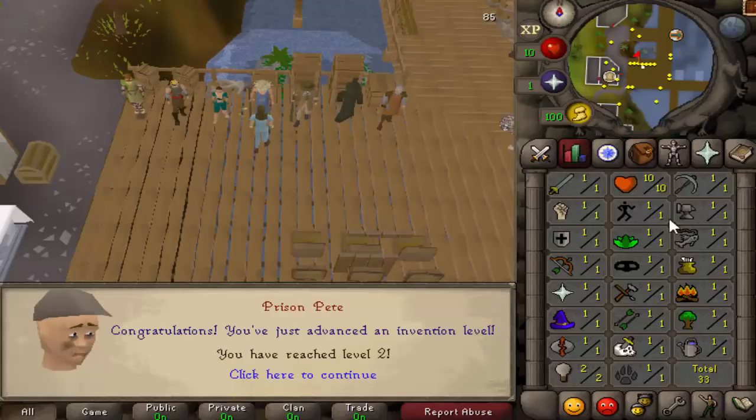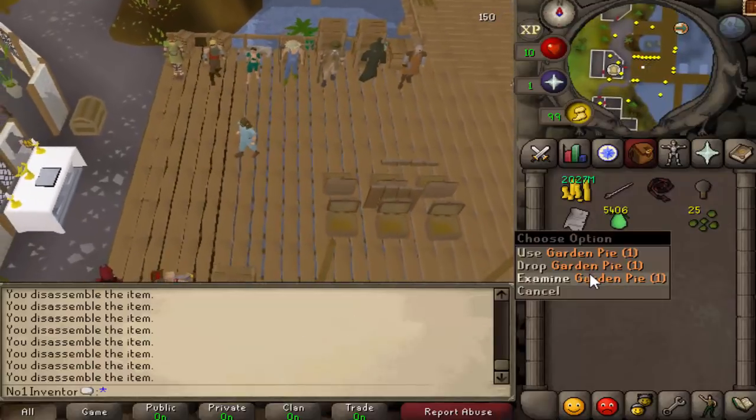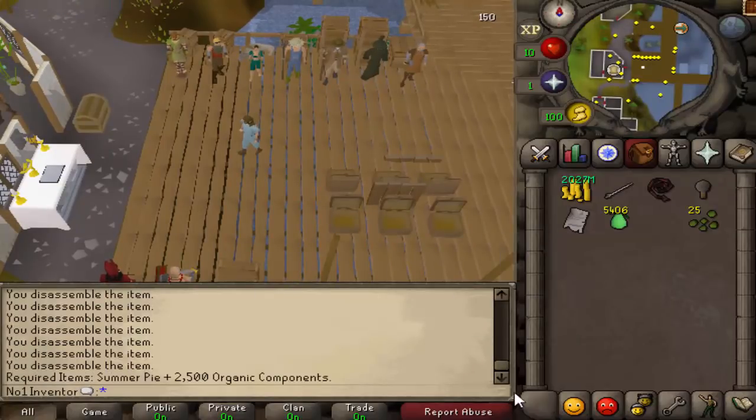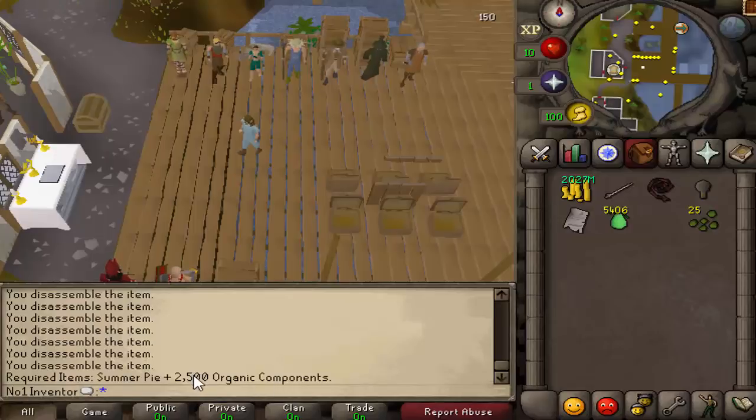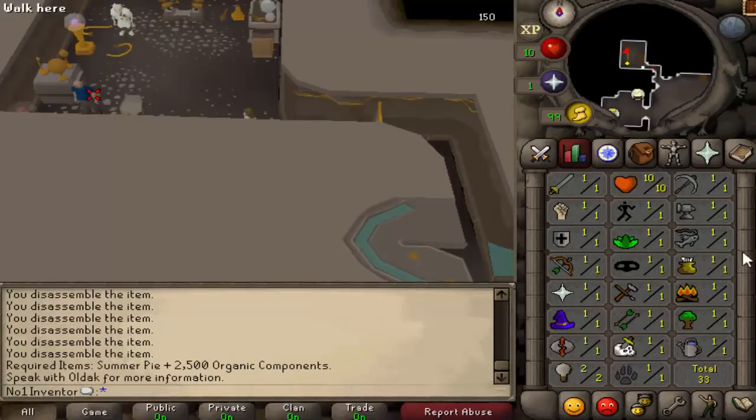You're getting five experience per disassemble, so this isn't the main way to train invention, but if you don't have the cooking level it's the best option. You can see you're already getting components. If you want to know what's needed to make a garden pie, examine it — it says you need a silver pie plus 2,500 organic components.